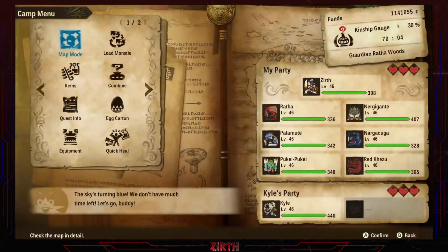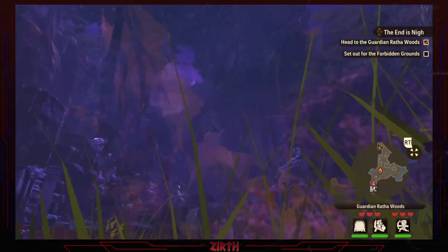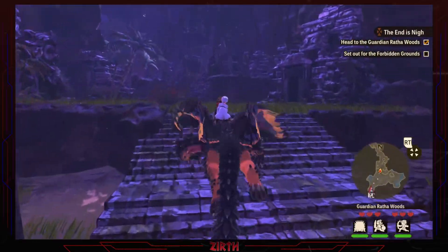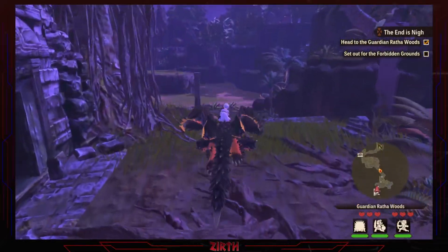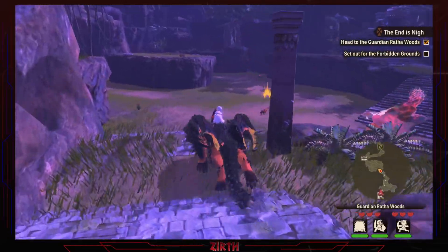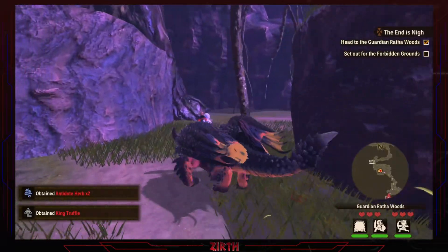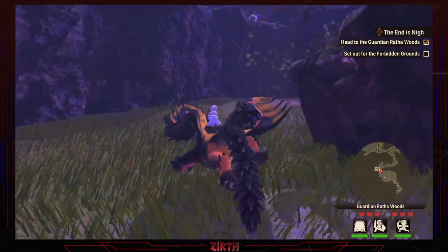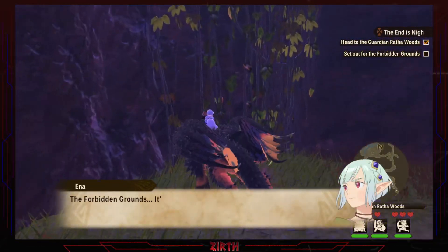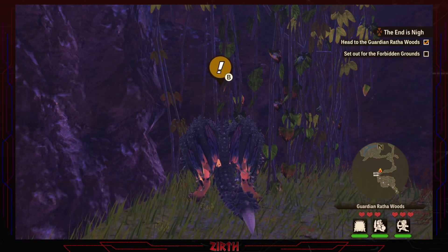This is it — this is the beginning of the end. The Altora is about to appear and we need to beat it. Pay attention to all the enraged raid monsters. Oh, there's a chest I couldn't get last time because I didn't have ivy climb. The Forbidden Ground is located deep within the Guardian Rata's territory.